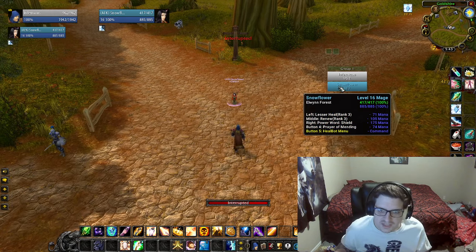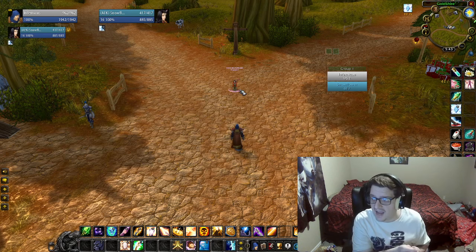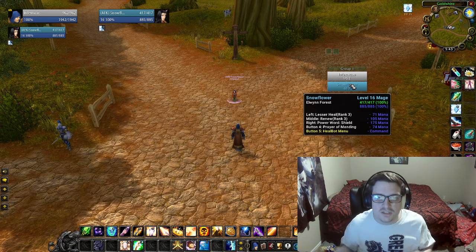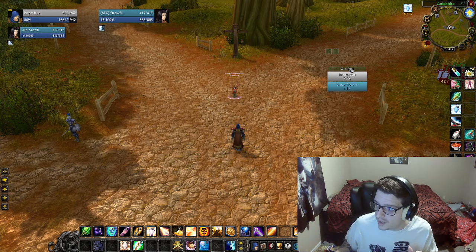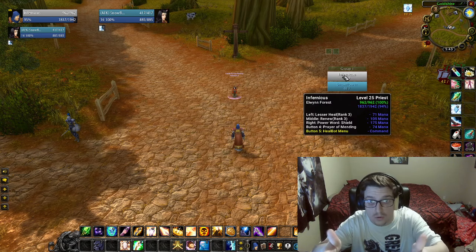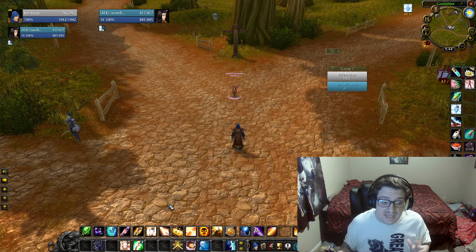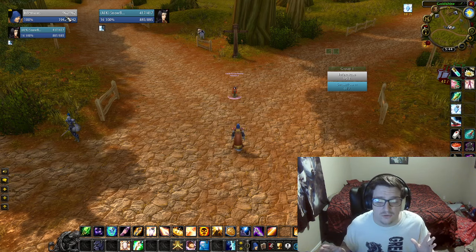Let's say the boss does a massive cleave attack that hits everybody. The reason you're starting off with Lesser Heal or Flash Heal is so that when the big damage comes out, that's when you hit your 'oh shit' button — Circle of Healing. It says Group 1: if there are five people in Group 1 and you click that Circle of Healing, it will heal everybody in that group. Only in the party group, not the raid. Circle of Healing heals for 262 to almost 300 health, and with how little health we have right now, Circle of Healing is huge — though it is mana costly, so be careful.